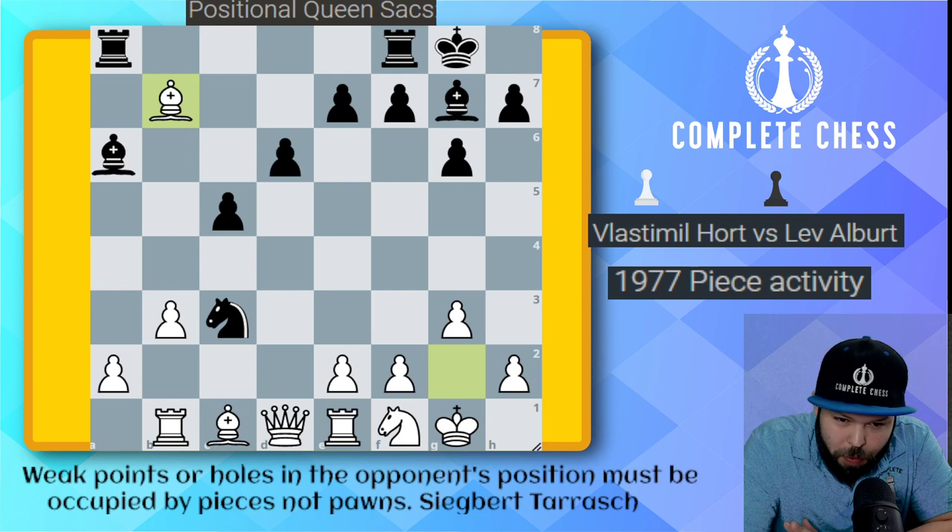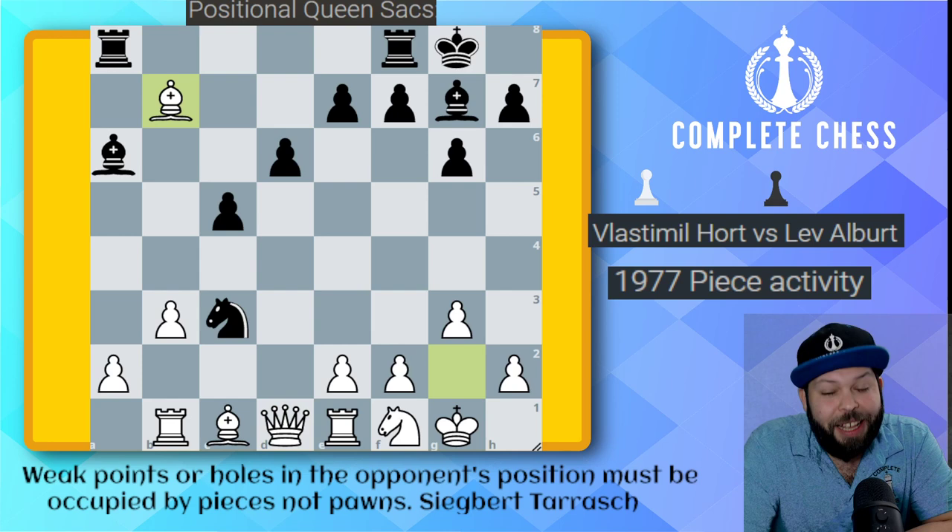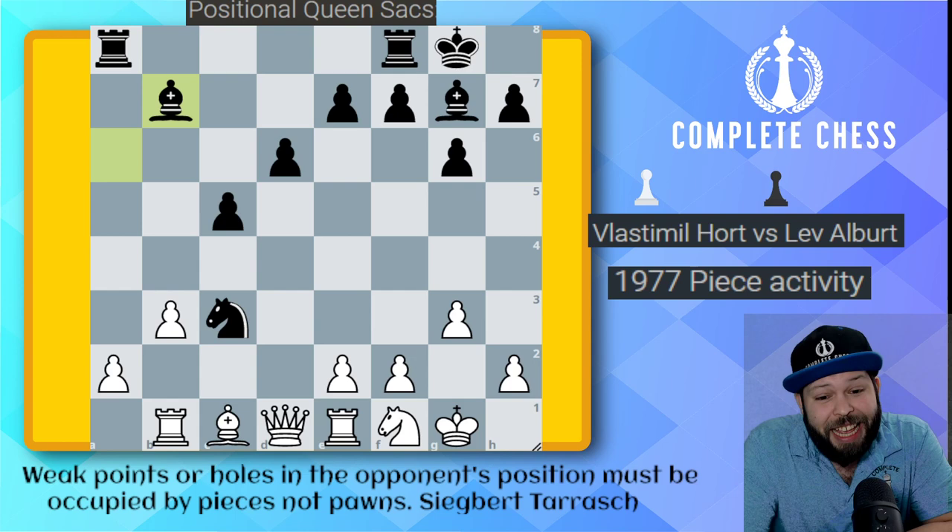White went ahead and said thank you — Bishop takes B7. You know, we don't have to go into too many deep lines; I'll just go ahead and take the exchange. If you take my queen, I'll take your rook and be up the exchange. Unfortunately for them, they're playing a very strong grandmaster, Lev Albert. And Lev Albert just goes ahead and plays Bishop takes on B7 and says, the game has begun. If you found this move, most likely you're going to be finding the rest of the line. It's very hard — where does the queen move where it's going to be good?